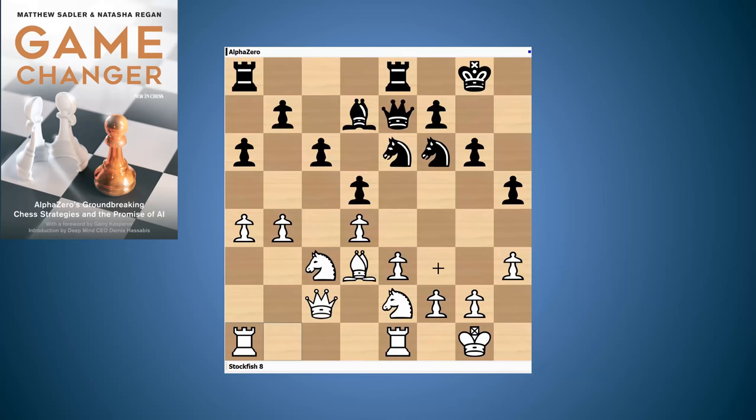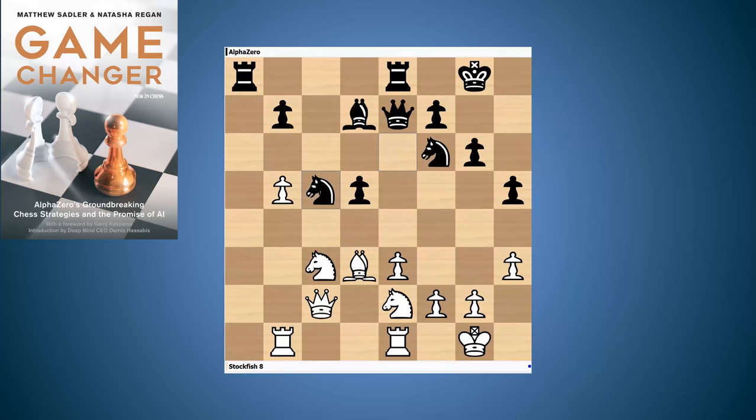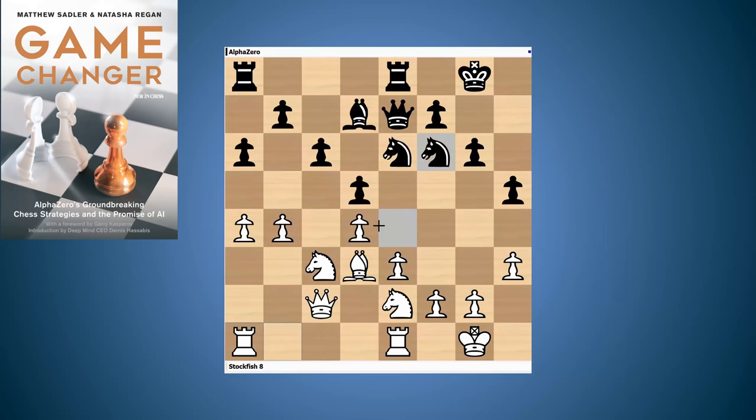Here Stockfish realizes that a move like b5 isn't straightforward — black has quite a few different possibilities. After d takes c5, knight takes c5 or even queen takes c5, black does have an isolated pawn on d5, but white's queen's side is very loose. White would really want the pawn on b2 to support that knight on c3. Black's going to line up with rook to c8, knight coming into e4, and very good counterplay. So Stockfish understands that b5 isn't really going to give it any clear advantage and waits, looking for a better opportunity. It looks passive, but there's always enormous calculation, just waiting for the moment where you misplace your pieces.